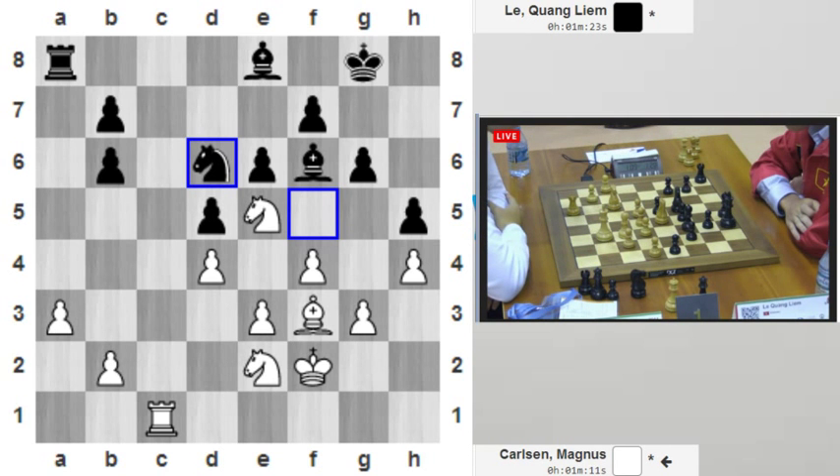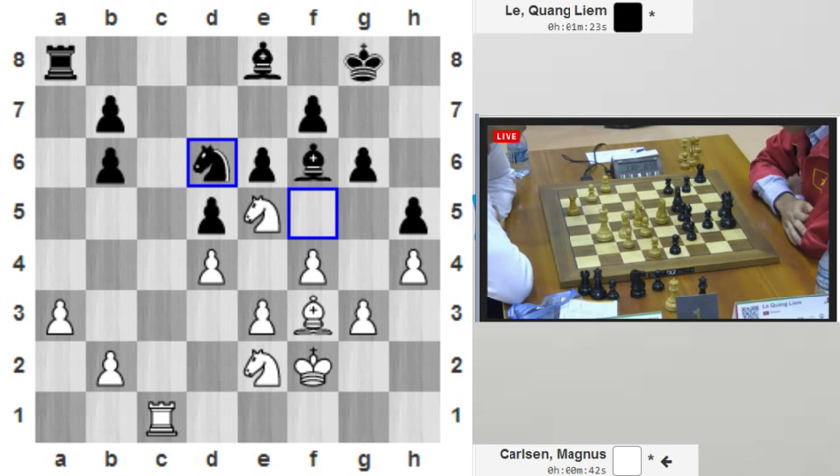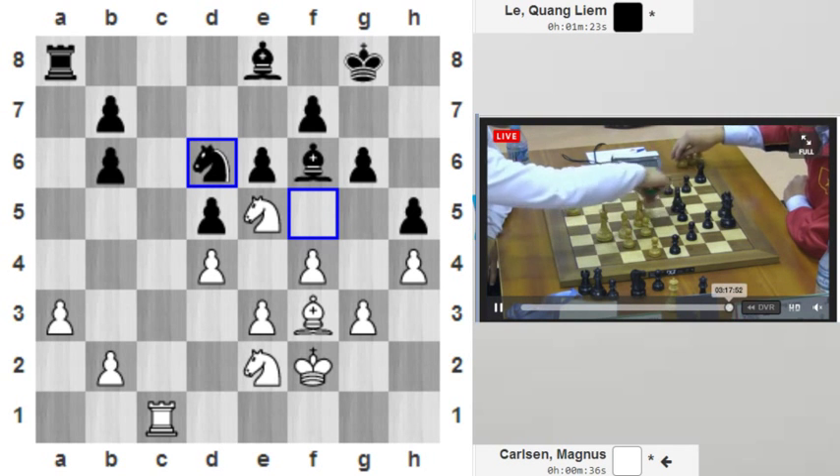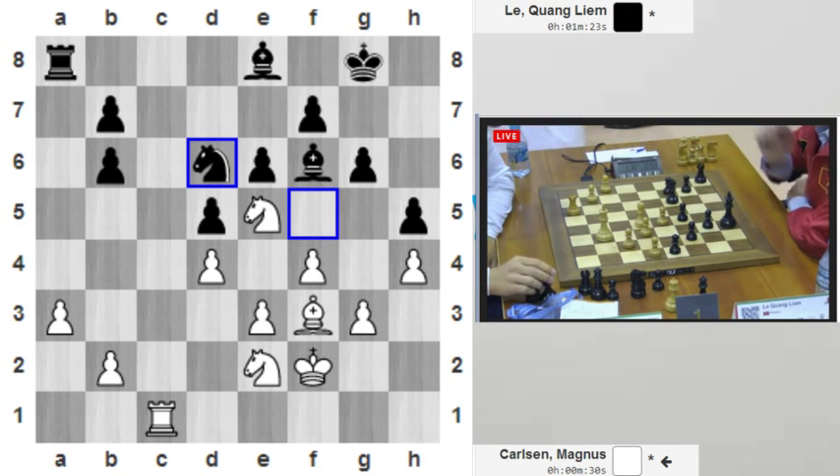He has a chance to play e4 because Le Quang Liem didn't have time to play e5 himself, or f5 or f6. So Magnus had time to push e4 now, opening the position. Even if he doesn't have the bishop pair, it's more for dynamic reasons — it's pretty hard for Le Quang Liem to solve this problem without any loss.